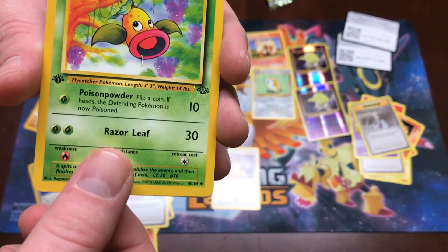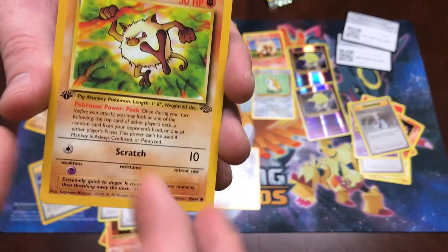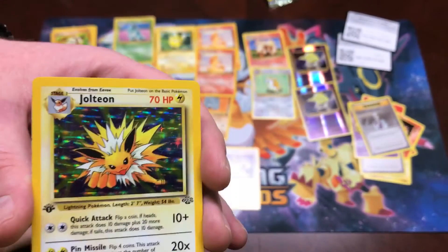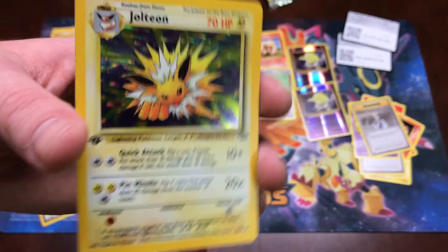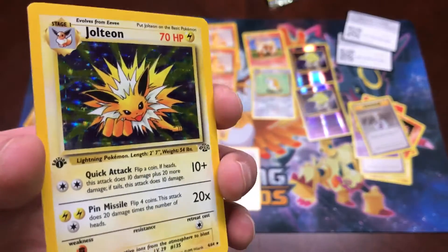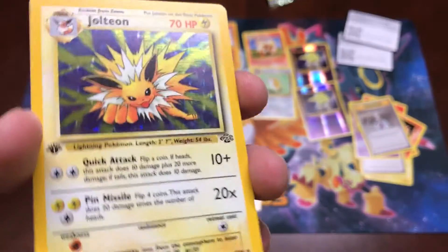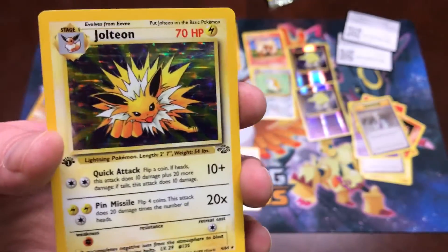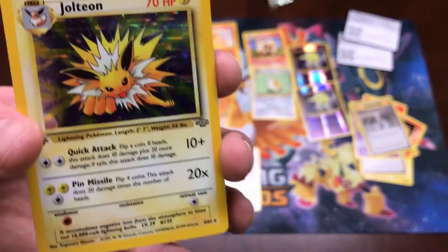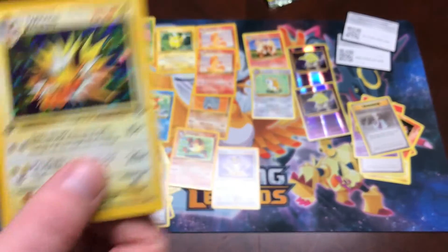A Weeping Bell. Yes, there's still another one — Mankey. And for the rare... oh my goodness gracious, look at that beautiful — yes! Flareon! I was asking for Evolutions and he pulled a hollow Jolteon! That's what I'm talking about! Look at how beautiful that thing is — look at that shine! Last pack, last pull — that's a great last pull right there.